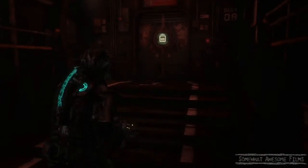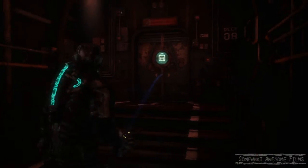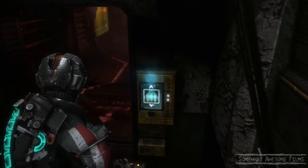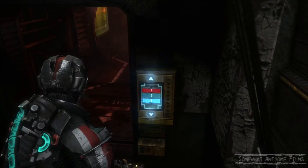So we're like, alright, cool, we'll just take the elevator like it's telling us to do that. So we hop in the elevator, nothing scary in there, then we try to use it — nothing happens. We press A a bunch of times — why isn't it working?